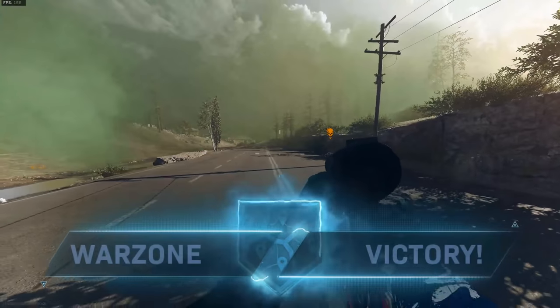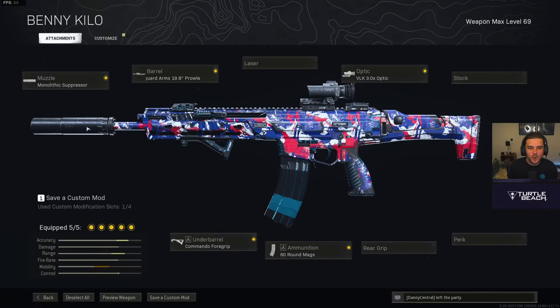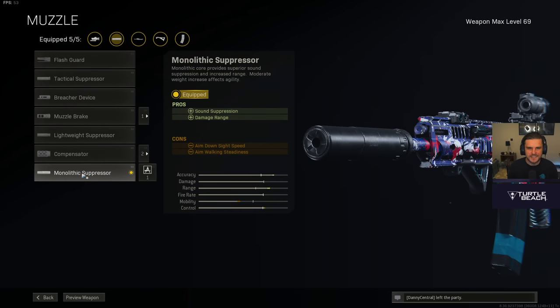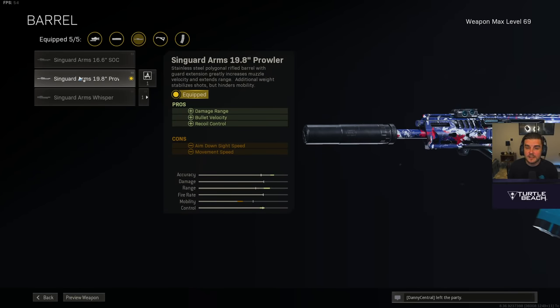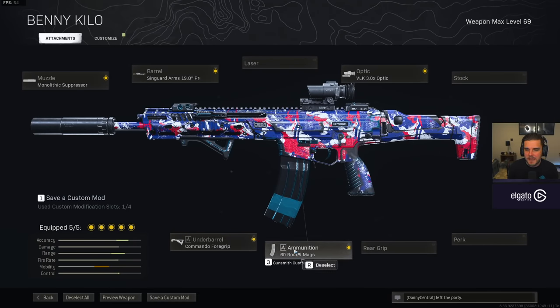This is the loadout that you want to be using. The first attachment you've got to have on the Kilo is that monolithic suppressor — this goes on every Modern Warfare assault rifle. It increases your damage range and gives you sound suppression so you stay off radar. You also want the Syngard 19.8 Prowler Barrel, the Commando Foregrip, the 60-round mag, and then the VLK 3x Optic. This is a great all-round Kilo build that is so easy to use.